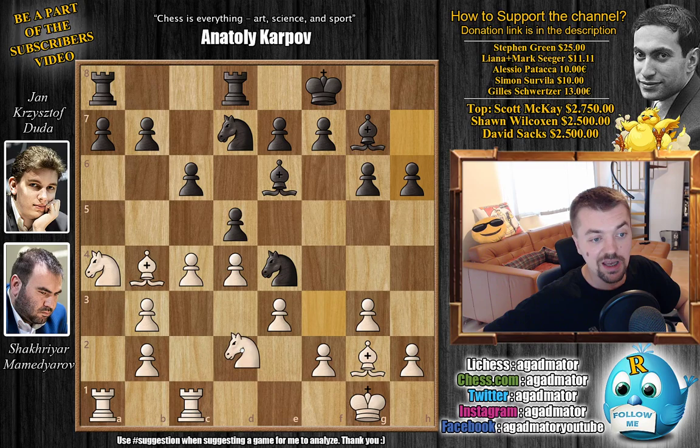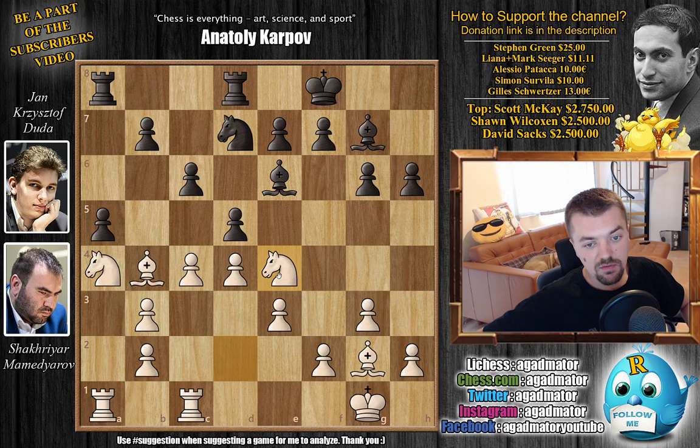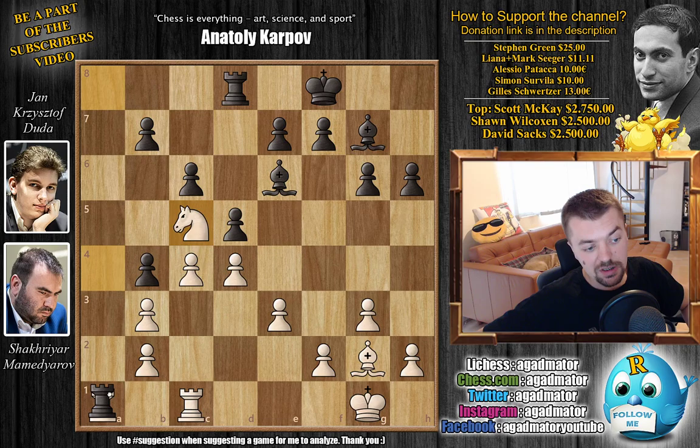So this is how Mamedyarov treats the position. He first goes Knight to D2, threatening just to win a pawn on E4, and Duda replies with A5. So this is something Duda prepared, and now it's Mamedyarov to move. Mamedyarov says, okay, I wanted to capture on E4 either way, with Knight captures on E4. And now capturing on B4 is quite questionable, because after the Knight moves, captures captures, for example, we have a trade on A1, and the Bishop is under attack.